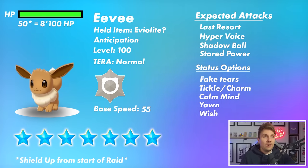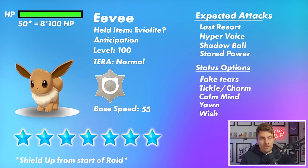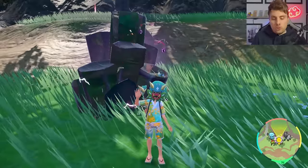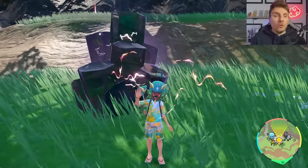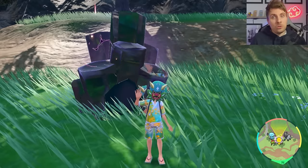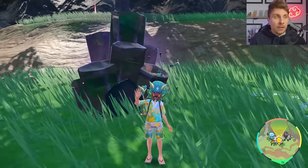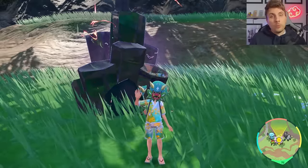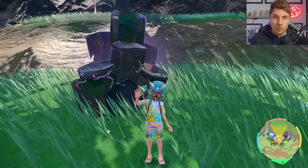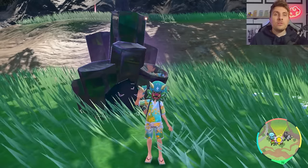All in all, these are probably the most likely options we'll see on the Eevee. I'd imagine we will see Last Resort and Hyper Voice. Shadow Ball I'm not as confident about, but it's definitely something to consider. Just to be aware, we don't know exactly how this Eevee is going to line up with its moves, item choice, or how it will interact in the raid until it goes live — so these are just suggestions.